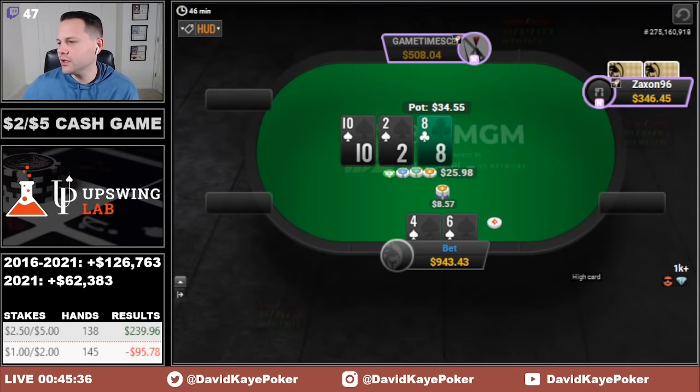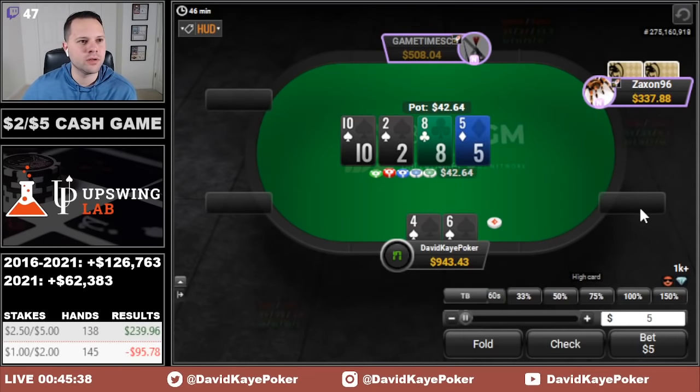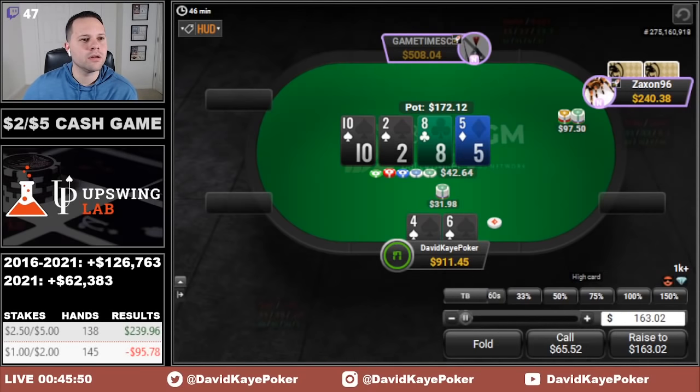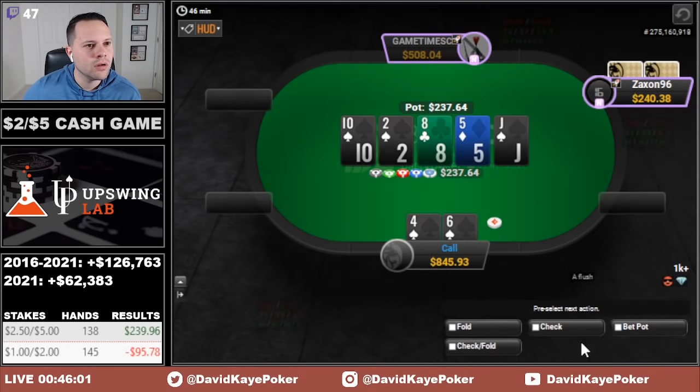Open 6-4 suited, get called. Flop flush draw, turn a double gutter to go with it — that's quite a turn card. I get raised, so I think we're going to be calling here. 3-7 of spades, we'll just call. Spade river — not the nuts, but obviously feeling pretty good about it.